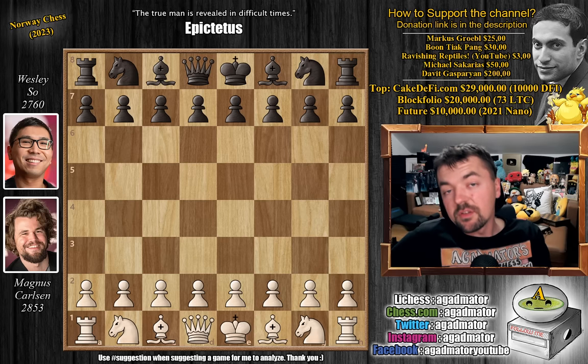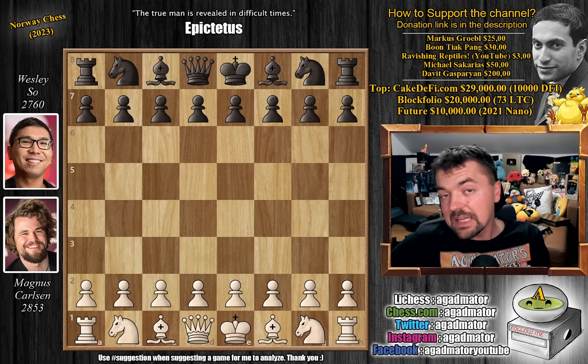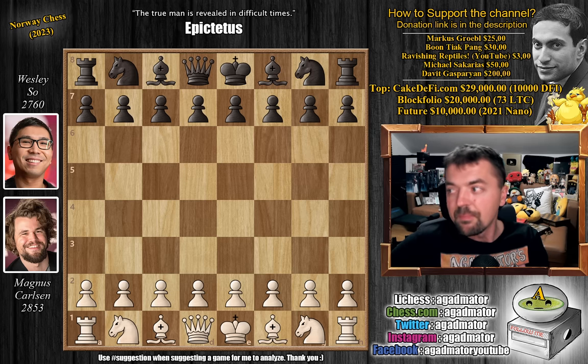Welcome to the first game that finished from round two of this year's Norway Chess Tournament — Magnus and Wesley. The classical game ended in a draw. It was an okay game, the Berlin defense, and not a lot was happening there, so the players called it a draw and went into Armageddon.